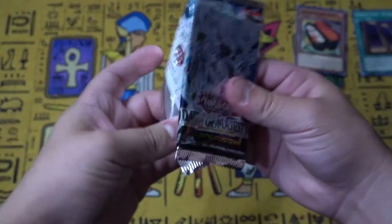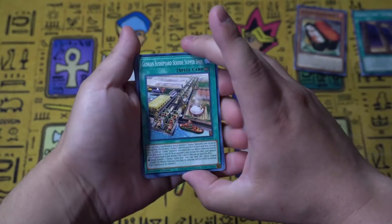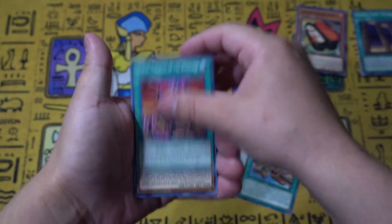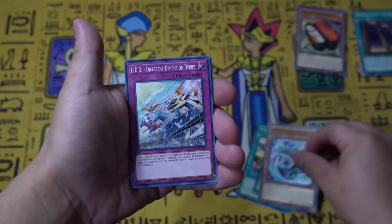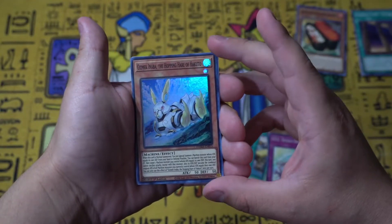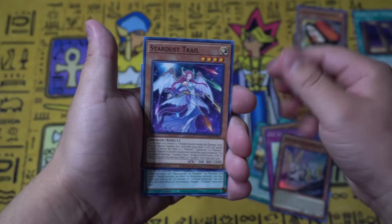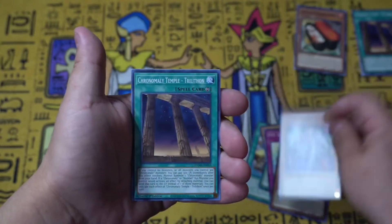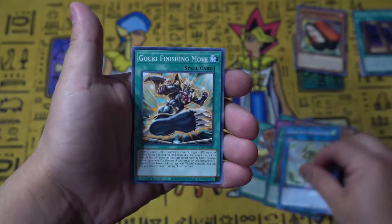Let's go to pack number three and see what else we can find. We got the Suship Field Spell, Despia Theater — a necessary card for the whole deck — Glacial Aquamador, DDD Different Dimensions Derby, and we pulled a super rare Gizmic Inaba, the rabbit one — very awesome. Stardust Trail, beautiful artwork. Chronomaly Temple, Shinobi Insect, and the last card: Goki Finishing Move.